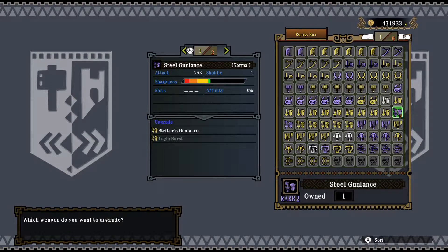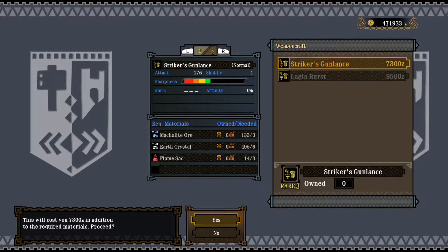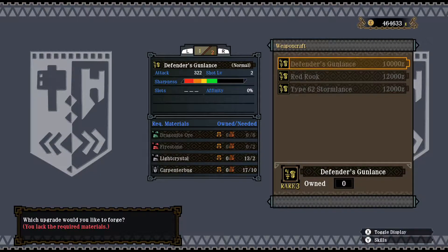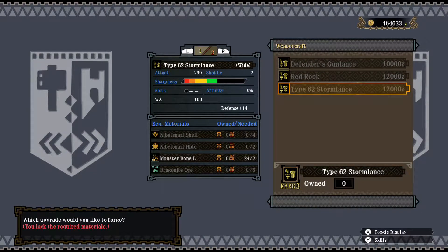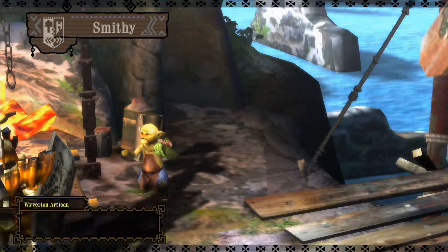The only alternative that was available to upgrade that I didn't use before was the Steel Gantelance that came from the Wraithian hunt because of the flamesacks. Since this was another option, I'm going to use it here. Not sure if we can upgrade it any further — no. Dragonite, Rathalos, and Nibblesnoth plus Dragonite. So no more upgrades for this one, for now.